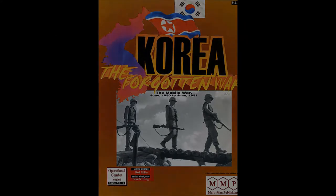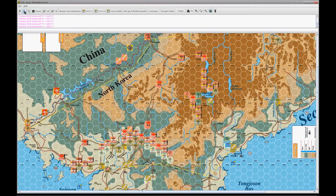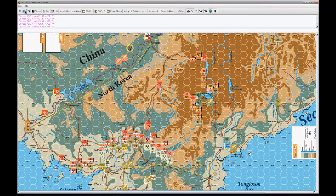Enter the Dragon - it's from OCS Korea. The supply I brought in earlier in hex 2320, I'm going to load onto the trucks that are up there and move them into position. The '1' on the truck signifies the number of SPs or RE equivalents it can carry, and the '45' is its movement factor. In order to load a transport vehicle, it costs 10% of its movement factors.